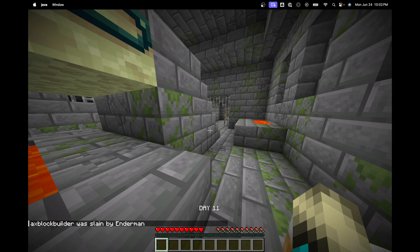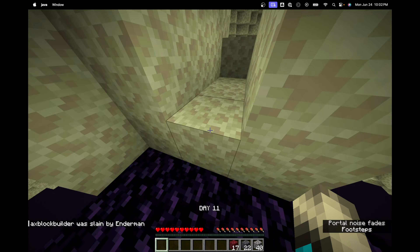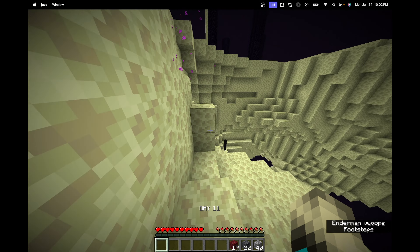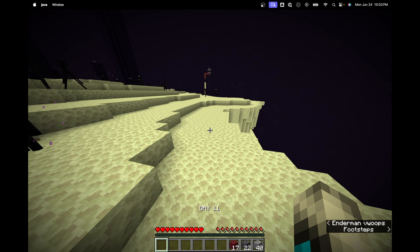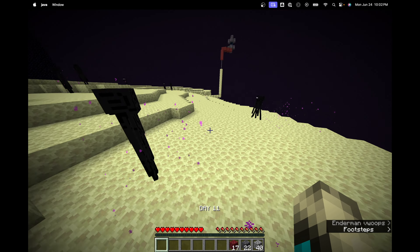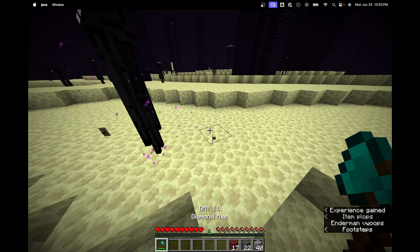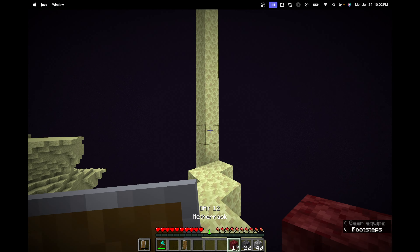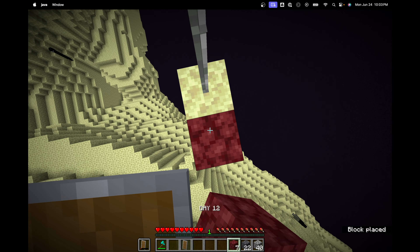I run up to an enderman, hit him, and let him kill me so that it brings me back to my bed. Then I hop in the chest and grab some building blocks because I didn't have my pickaxe and there was no way for me to build up to the platform. This time I notice the gateway is that close to my obsidian platform, so I run straight there. I first stop to grab the shield and axe that we dropped, put the broken shield back on, and pillar up with some netherrack. Unfortunately this death cost us quite a bit of stuff.